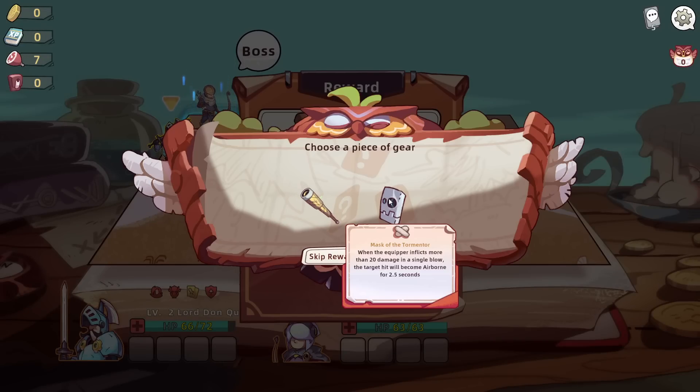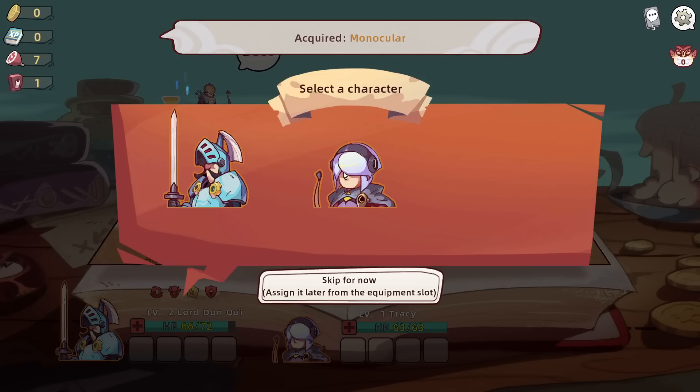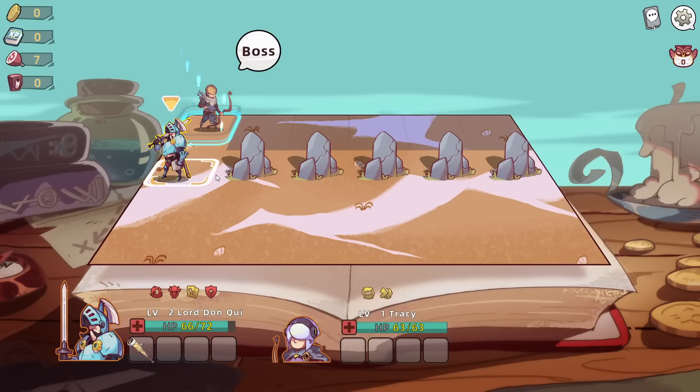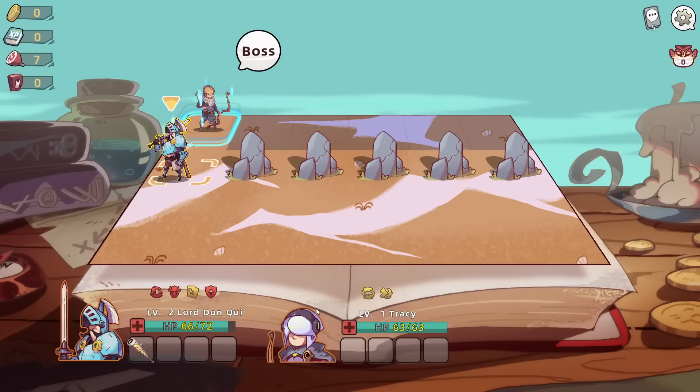Draw an extra card when entering combat. When the equipper inflicts more than 20 damage in a single blow, the target becomes airborne for 2.5 seconds. I'm going to go with the extra card. Adjust the equipped gear by clicking the equipment slots under the status bar. I want it right there. Actually, I want it right there.